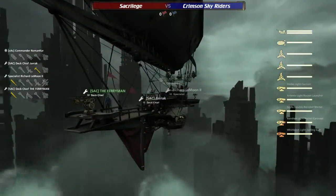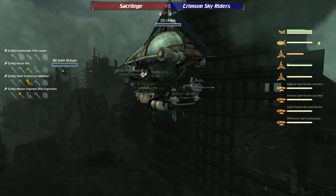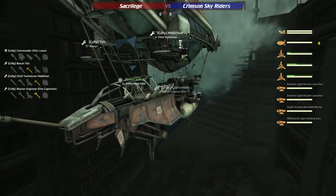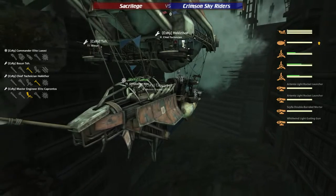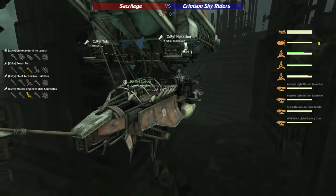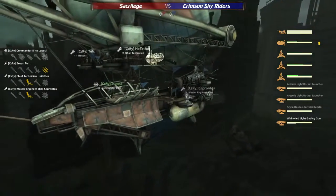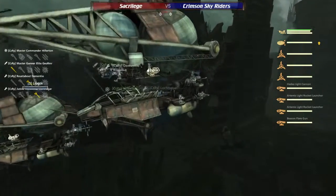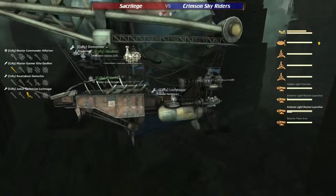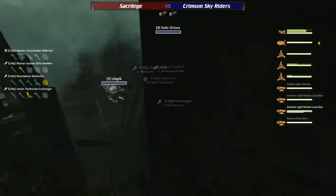And on the Lib GTK — that is Luessy's ship — he's got a gat mortar up front with double Artemis on the sides. And on the Solace Orton, captained by Hillerton, we've got a Hades Artemis with Artemis flare gun on the sides.